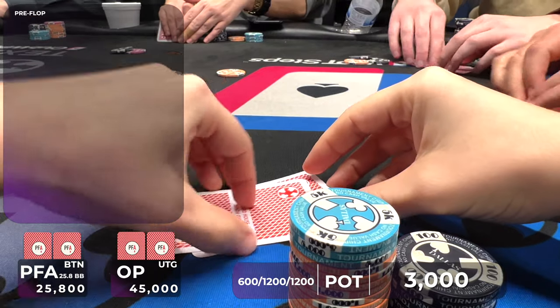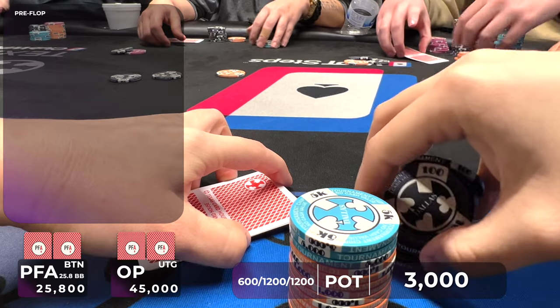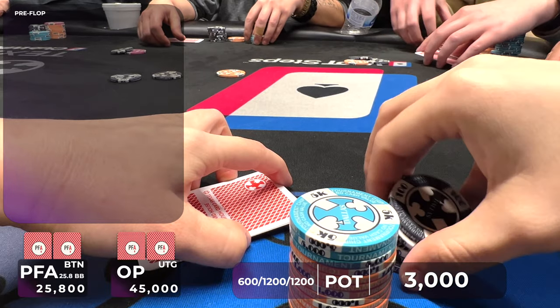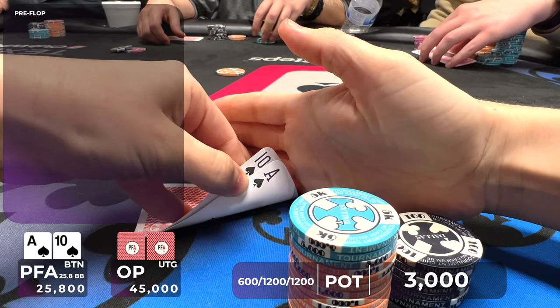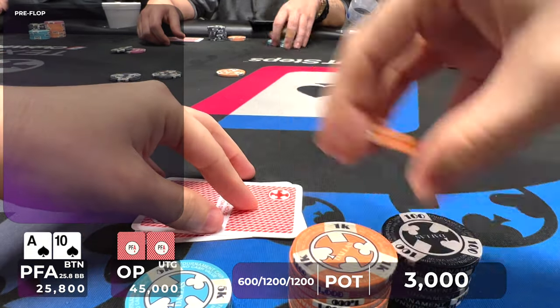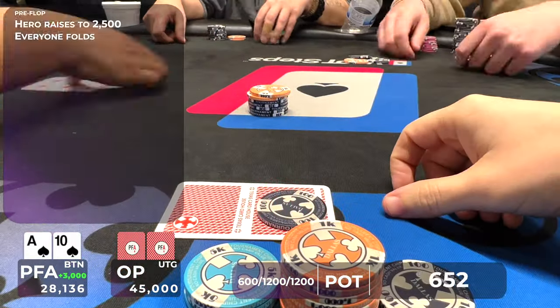Right after we win a pot and have over 25 big blinds, the blinds go up and now I have 21.5 big blinds. Welcome to tournament poker. But we look down at ace-10 suited under the gun — definitely good enough to put in the raise. I make it 2,500 and take it down, picking up the blinds, which is always great in tournaments.